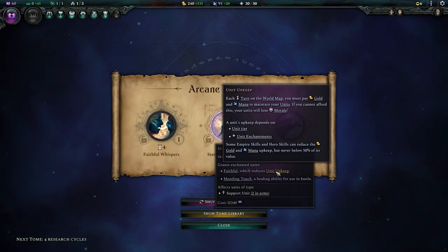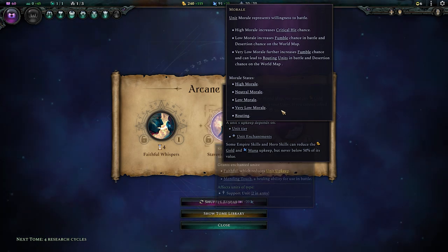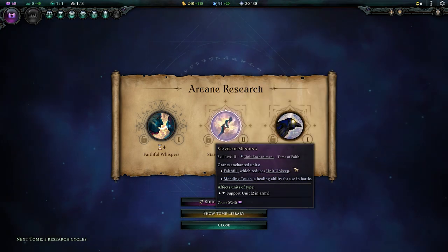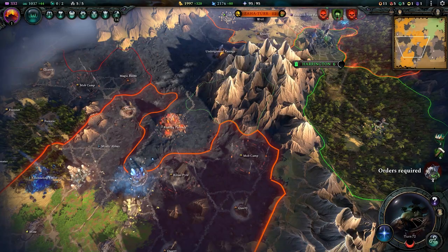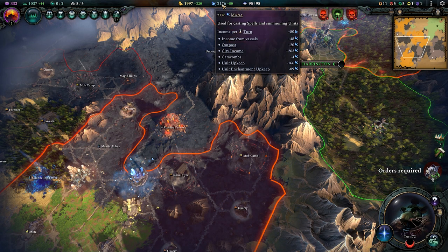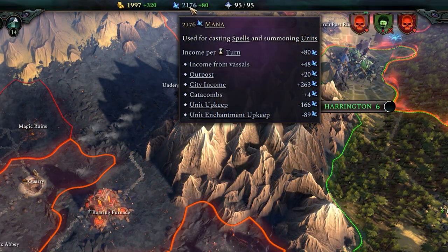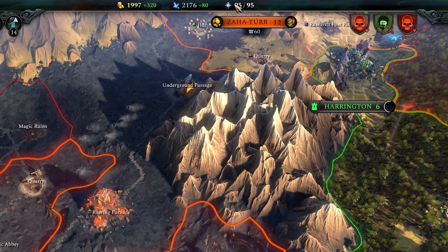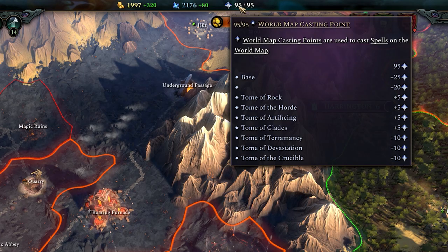A final reminder on unit upkeep: it isn't just gold or mana, but also morale. High morale lets you inflict critical hits, while very low morale will cause units to fumble around the battlefield. As you move through the game, these upkeep costs will start to really drive high, so you'll need to build buildings for mana and keep an eye on your casting points so you can cast spells when you need them.